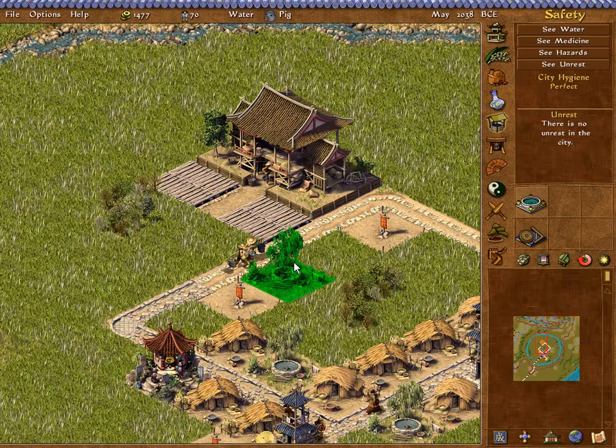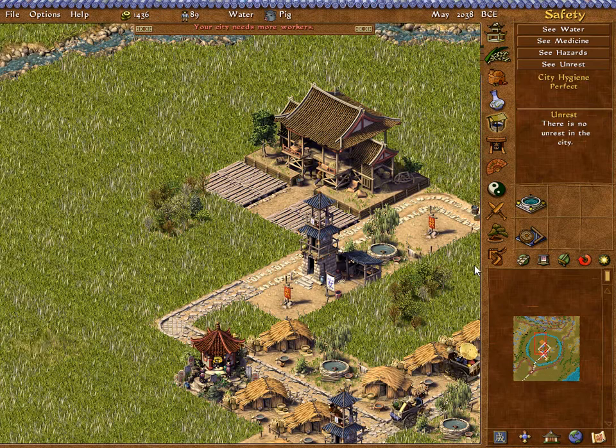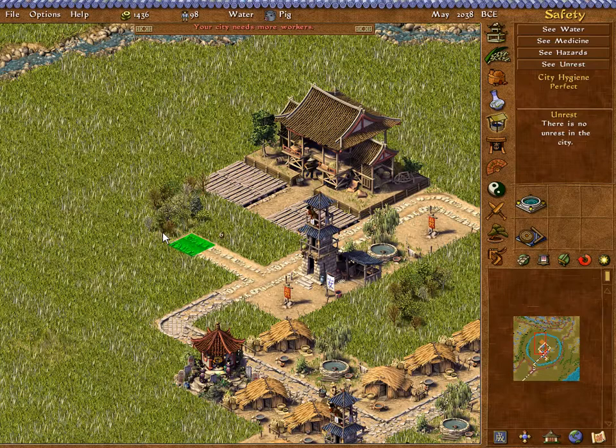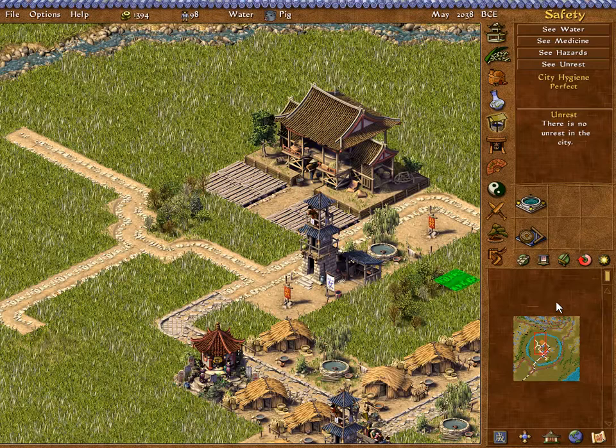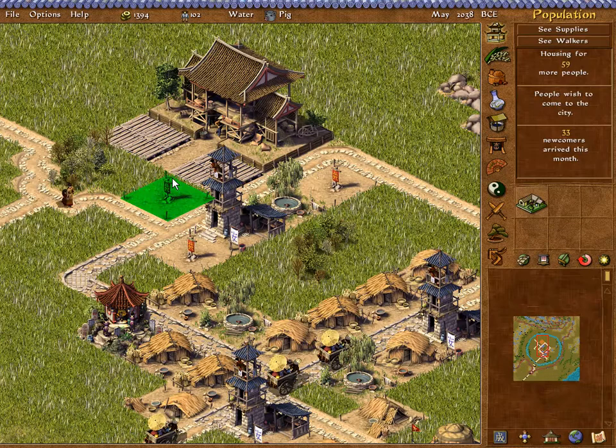We'll also get one of these wells and put the inspector's tower right there in front of the mill. I'm not sure if the mill is producing directly on its own — I think it is. Our city needs more workers, so I want to expand the road a bit. We'll put houses close to the inspector's tower in case a fire breaks out, but we can also bring in a lot more population. We've now got a population of 100 people — that's what I'm talking about, guys!